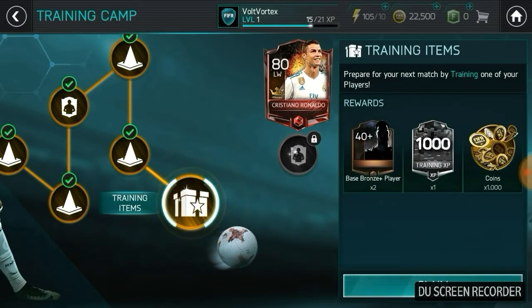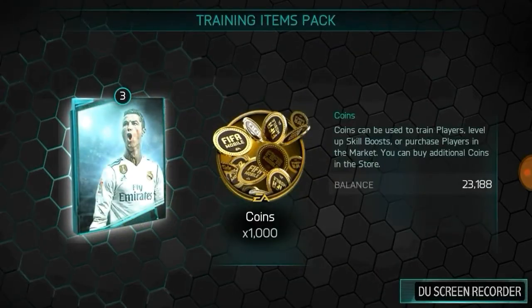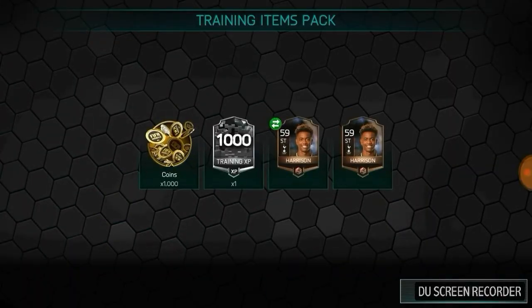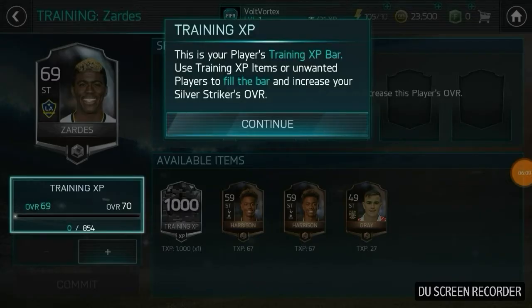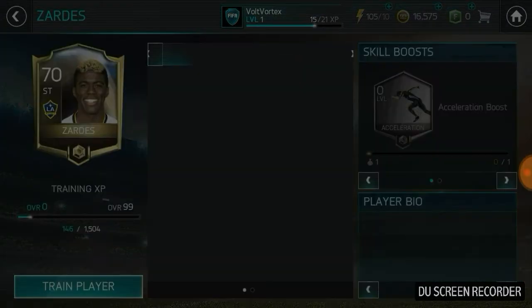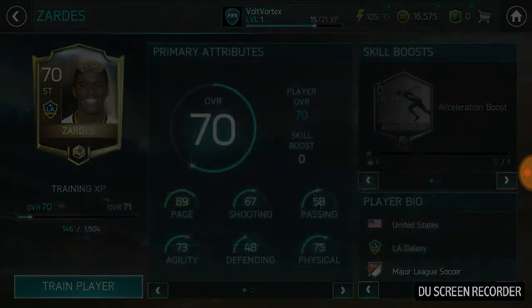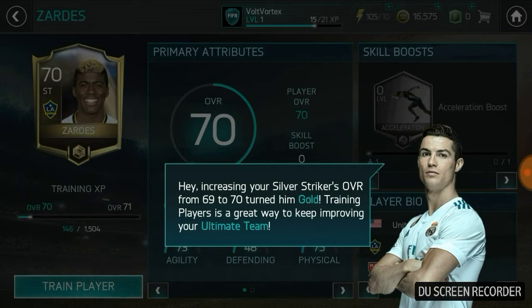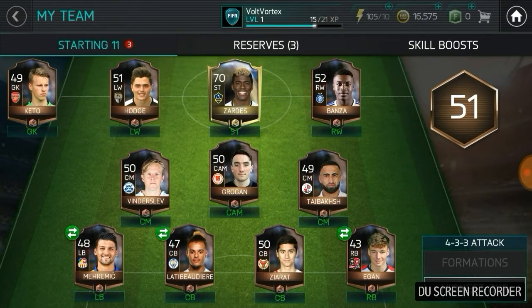Prepare for your next match by training one of your players. Training items pack, and we get a thousand coins. We also get two bronze players and a thousand training XP. We're supposed to train the player using this - six or seven thousand coins, but that actually gets them to a gold and gives them pretty much plus three for everything. That was actually pretty good. We can keep training our players, but let's get to the final training session.